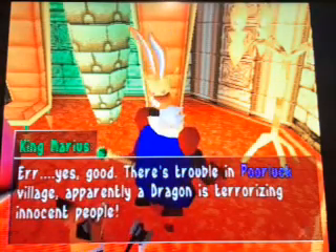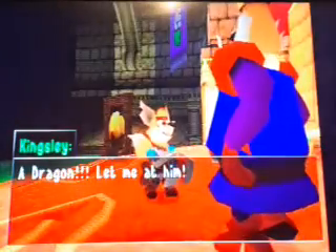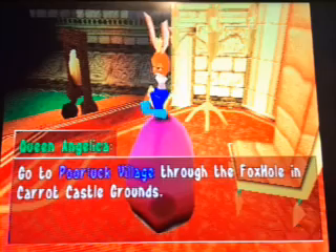There is trouble in Poor Luck Village. Apparently a dragon is terrorizing innocent people. A dragon? Let me at him! Go to Poor Luck Village through the Foxhole and Carrot Castle grounds.